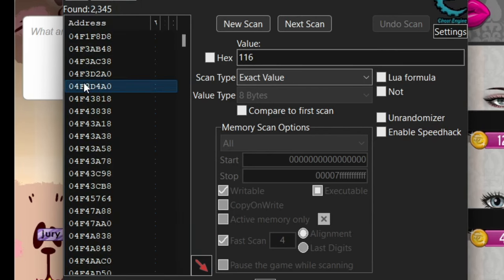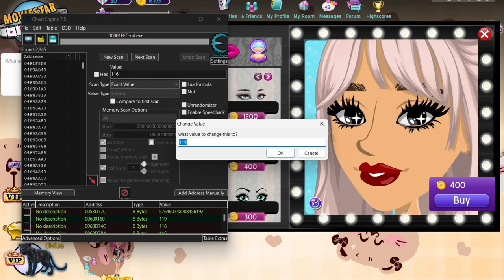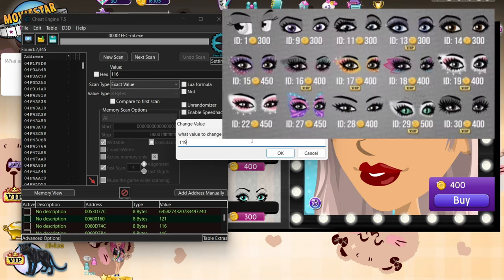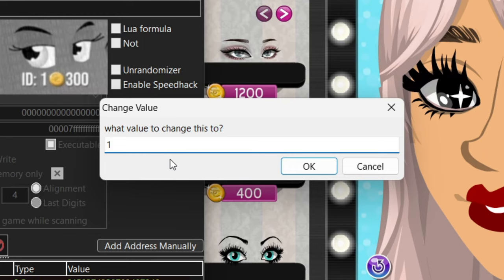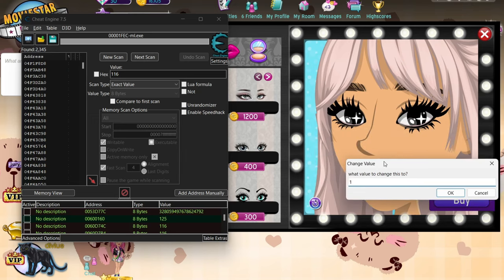Hit Ctrl+A to select all, then right-click and choose Change Record Value. This is how you get the rare eyes — put in whatever value you want. Some may require VIP, but if you're non-VIP this tutorial is perfect for you. I'm going to enter 1 because those are the eyes I want. Don't hit OK yet or your game will crash.